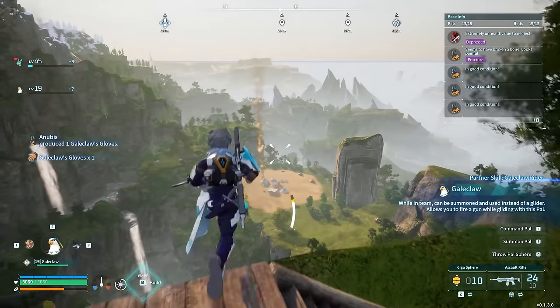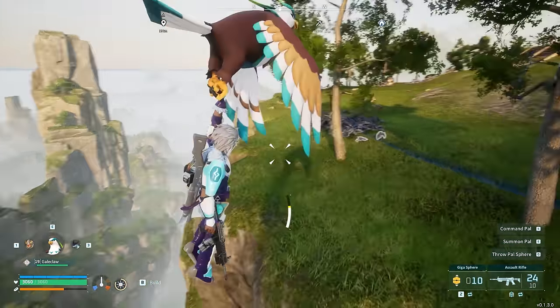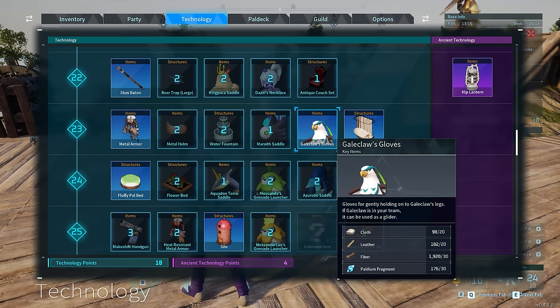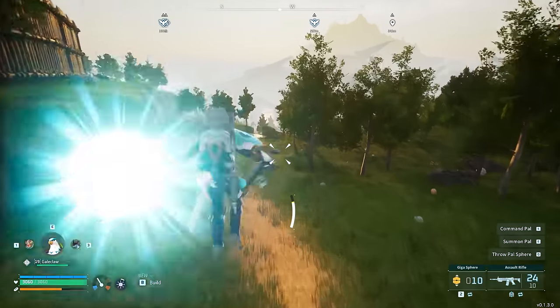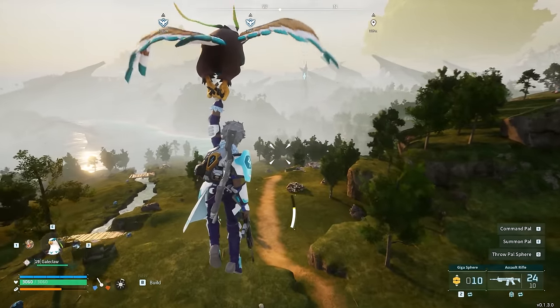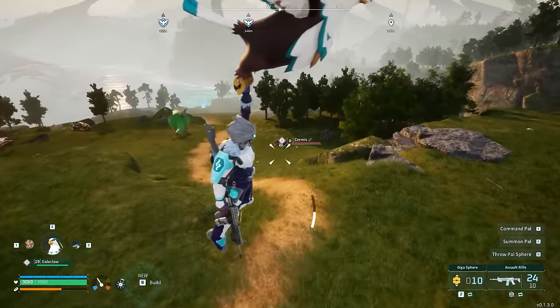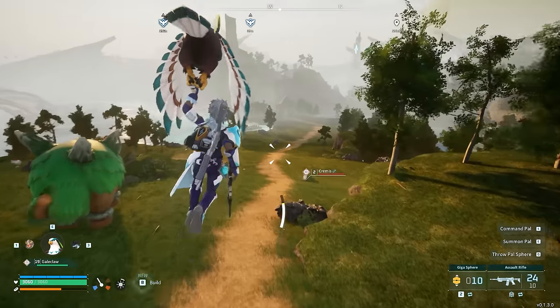Coming up to number 1, do yourselves a favor: immediately catch a Gale Claw and craft its gloves, which is an item you can unlock at level 23. This is going to give you by far the best glider in the entire game, which is Gale Claw himself, which you can now cast at any point as your very own glider. Even if you don't have him summoned and have something else instead, as long as he is in your party, he's going to act as your glider for the entire duration.